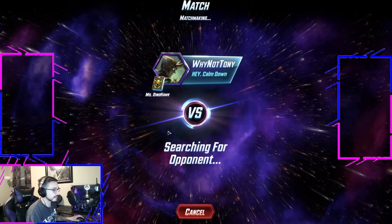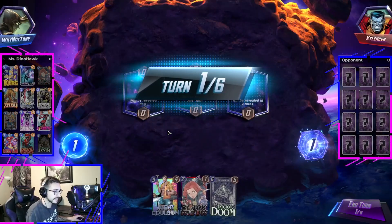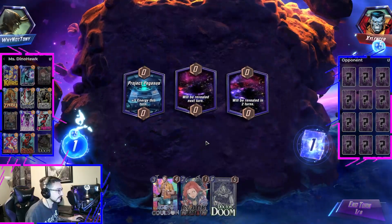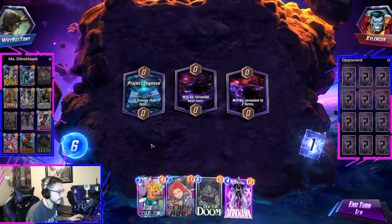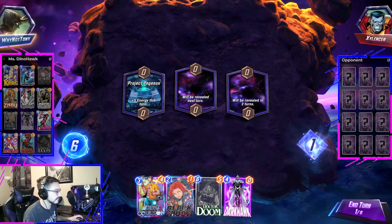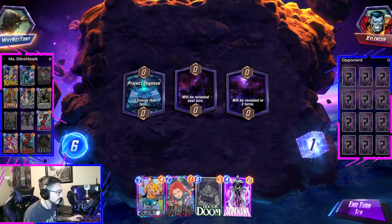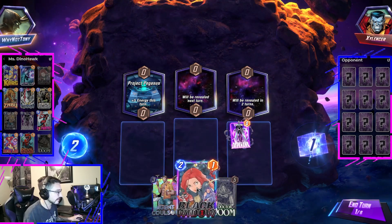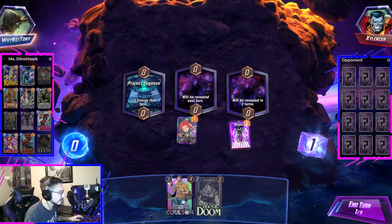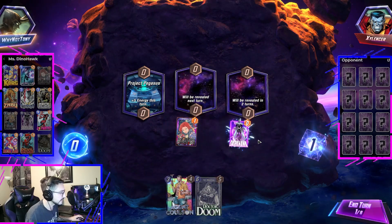So earlier when I was playing I was at like rank 83 — I just hit 83 last night. And then today I got up to 88 playing this deck with my like 10-win streak, so I was like I got to make a video on it. It feels really good. Doctor Doom is good, but I think Dark Hawk and Black Widow might be better. Just for Doctor Doom's surprise later, it's always good.